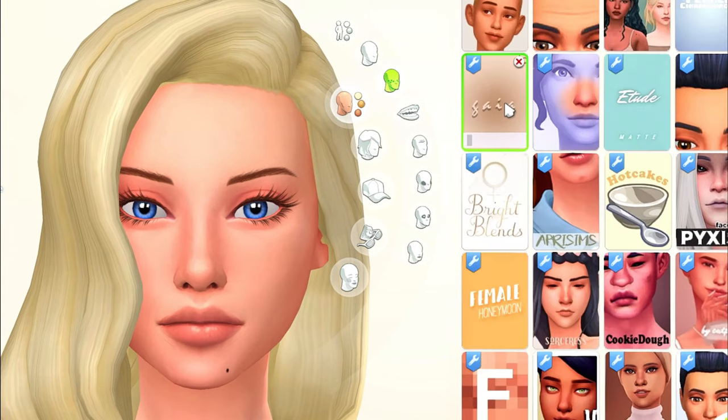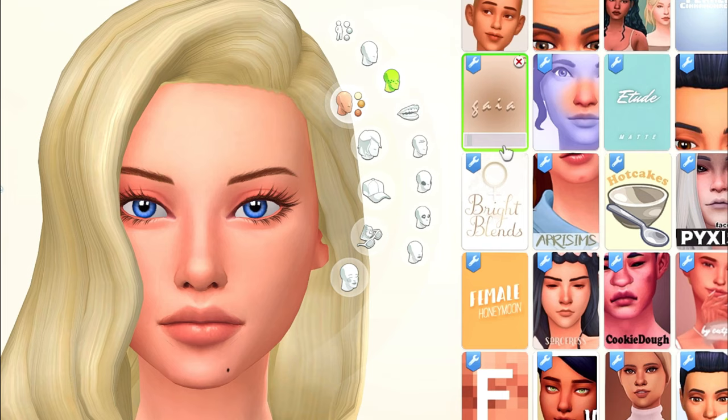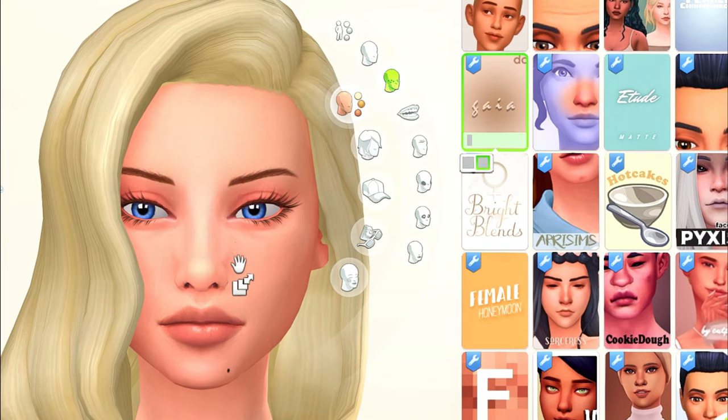Sylvia is also wearing a skin blend called Gia. There are two different variants of this skin blend, and the eyes look a little more defined in the second one.